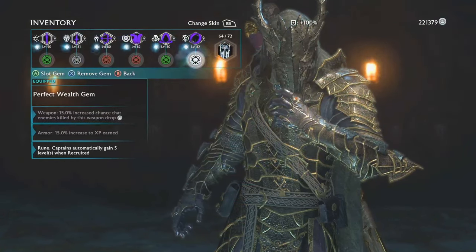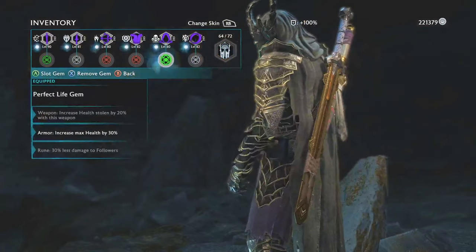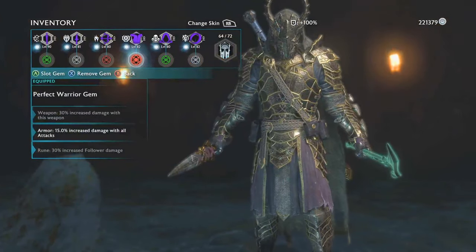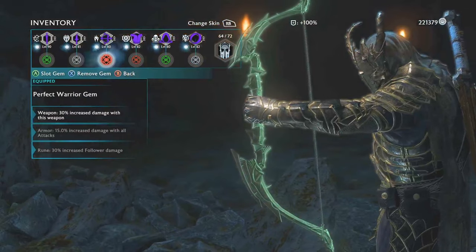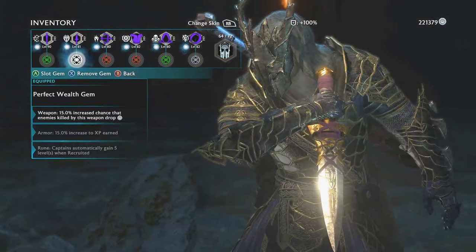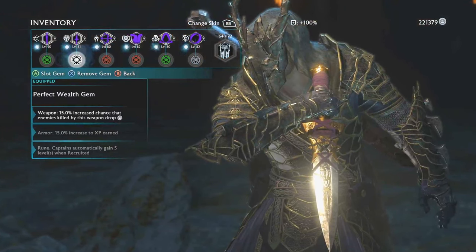Let's just cover the rest of the gems. For the ring, I use a white gem to increase follower level whenever I recruit new followers. For my hood, I use a green one to increase my overall health. For my armor, I use a red one to increase attack — same for the bow. And for my dagger, I use a white one, which means there's a chance of me getting some of that delicious Mordor money whenever I assassinate someone.